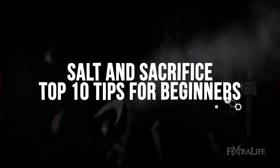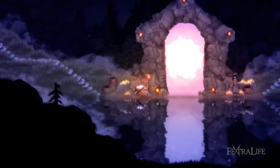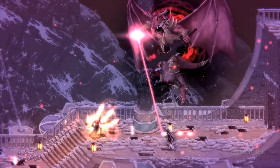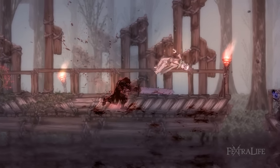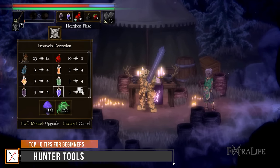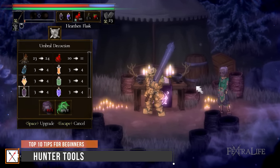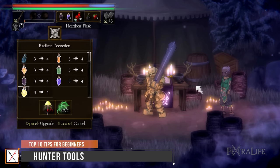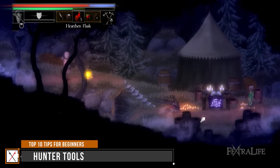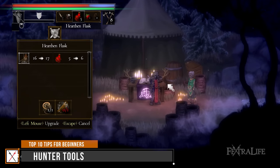Like any other Souls game, Salt and Sacrifice has a huge emphasis on combat. Using the correct equipment and managing your resources is key in order to keep up with exploration, so we're going to start by pointing out how to craft and improve your hunter tools. Hunter tools are special consumable items that you can craft while exploring the map. These include Hearth and Flask, Healing Potions, Haze Decoction, Mana Potions, Ammunitions, and a variety of offensive potions that you can throw at enemies to inflict elemental damage.